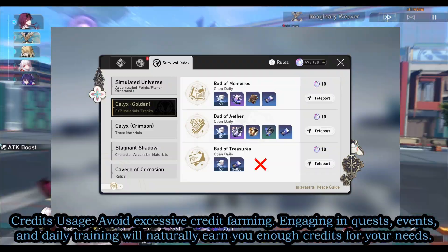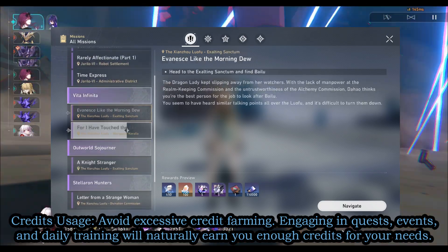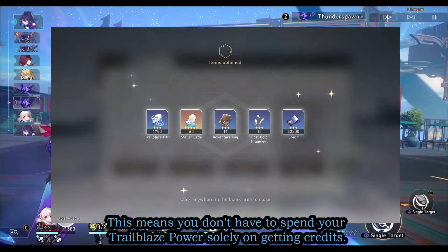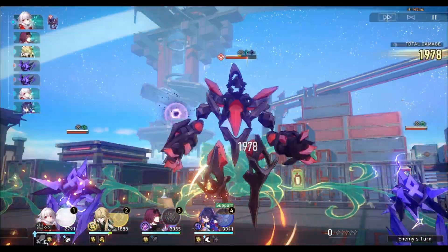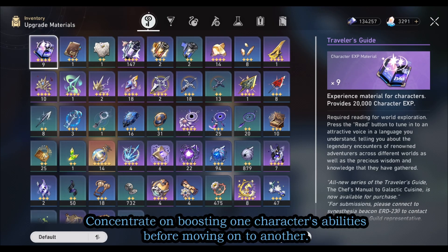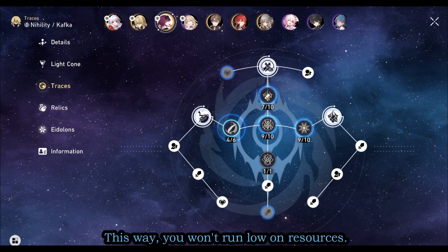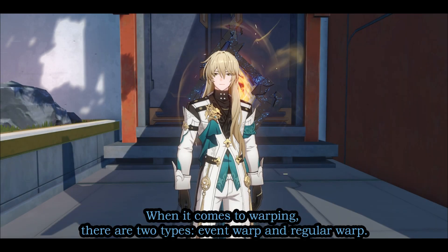Avoid excessive credit farming — engaging in quests, events, and daily training will naturally earn you enough credits, so you don't need to spend Trailblaze Power solely on credits. For efficient character leveling, level up one character at a time. This saves resources like credits and level-up materials. Concentrate on boosting one character's abilities before moving on to another so you won't run low on resources.